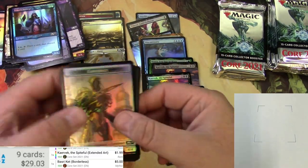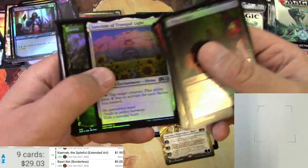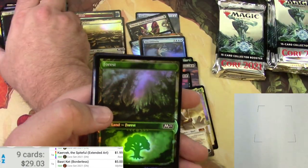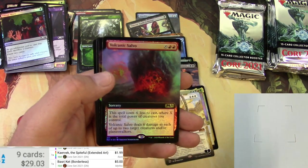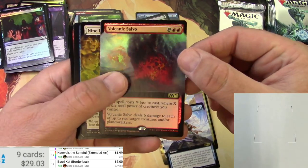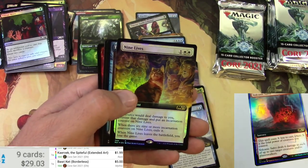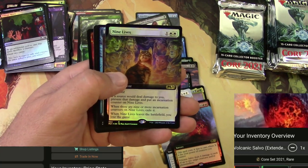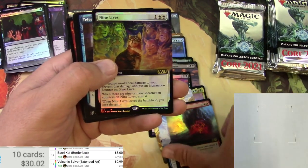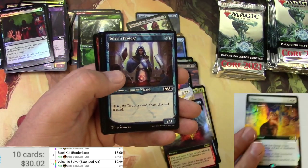Got a Construct and a Soldier token. Some very shiny commons and uncommons, a Forest, a See the Truth — probably nothing big, I'll skip that. Got a box-topper Volcanic Salvo and a Nine Lives — the Nine Lives extended foil might be something. Box topper — 99 cents, can you believe it? That's how it goes right now.